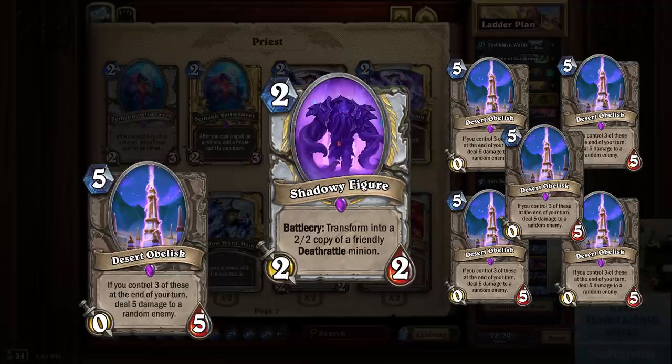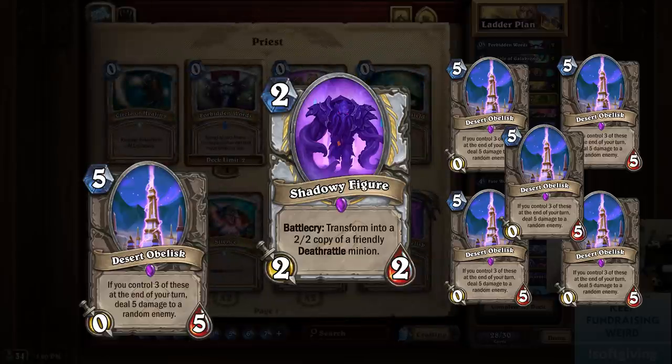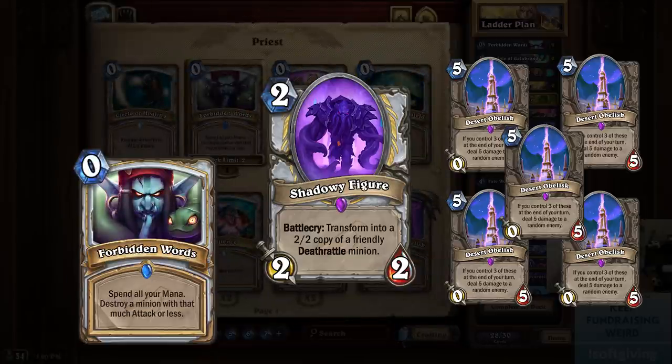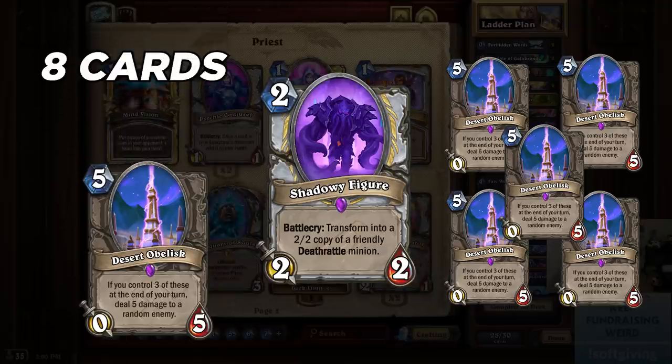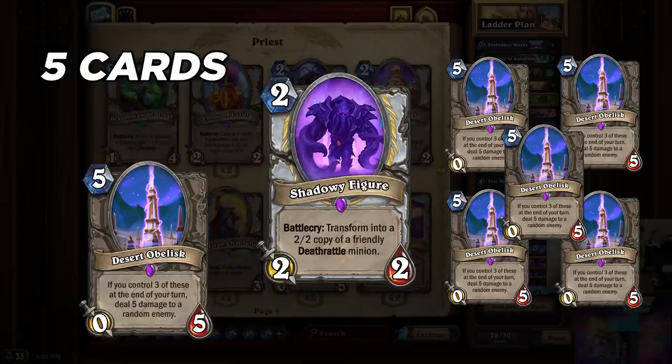We need some way to kill the 0/5 obelisk and the 2/2 Shadowy Figure. Because the Shadowy Figure is a 2/2, the Forbidden Words that we were using before won't work. If we can destroy both of the minions with only one card, then we will have turned an eight-card combo into a five-card combo, which would be absolutely crazy.